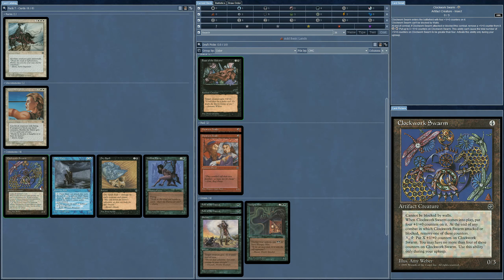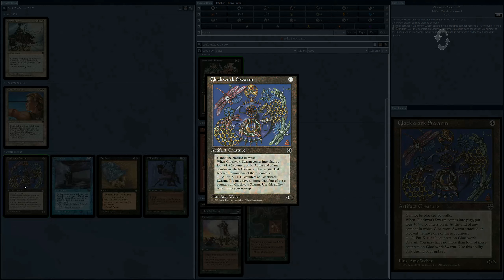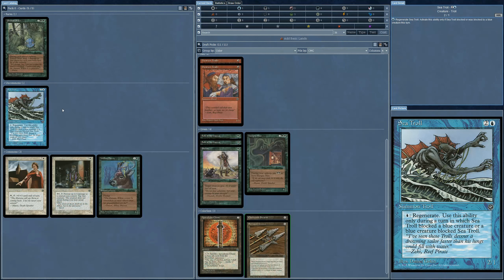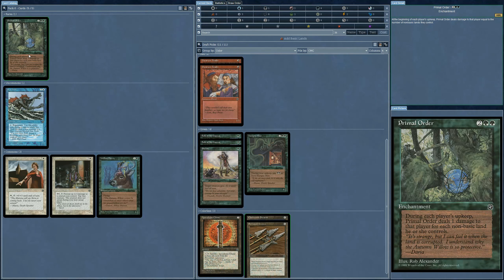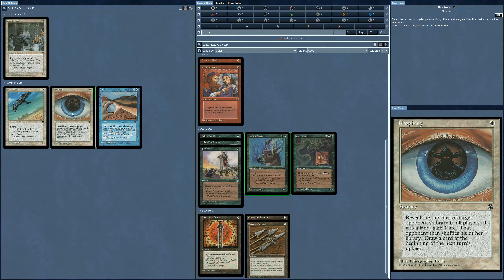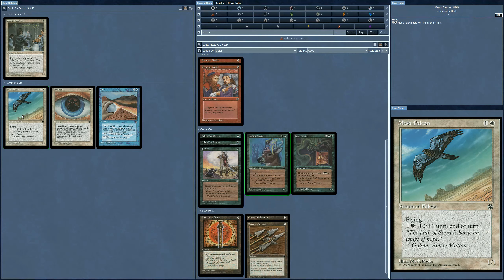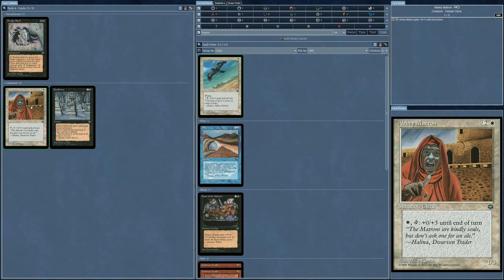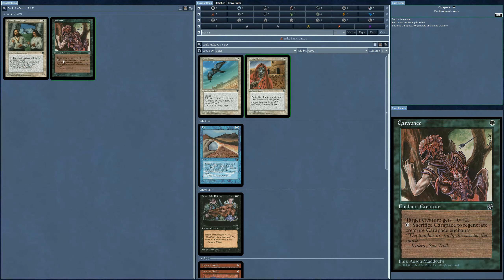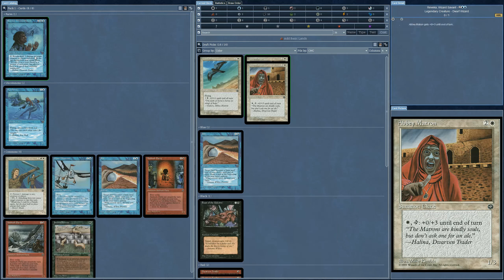Here we have the good white ones. A Willow Fairy — flying! That's actually going to be very powerful for this set. There's a 4/3 as well — not bad, I'll take it. It's either the Fairy or the other option. I'll take the flying creature. That leaves white and blue, which I don't really care about, so I'm going to take the Flyer and some more black. Carapace — yeah, I'm in green, so I'll take that.